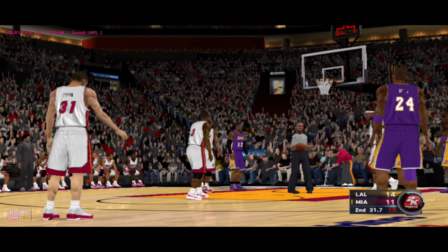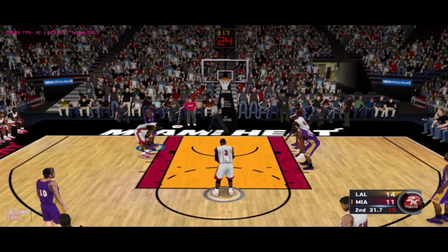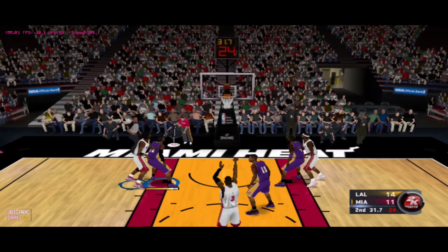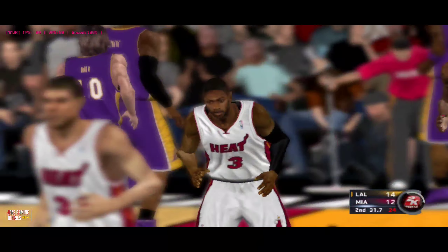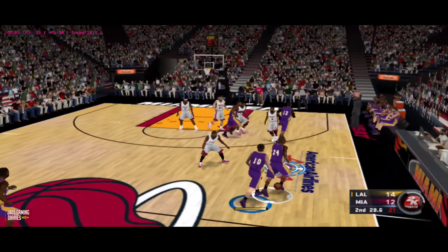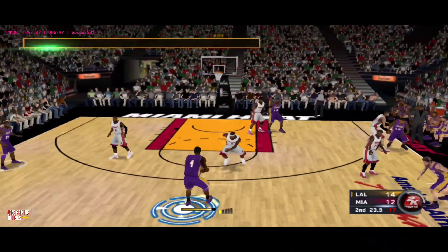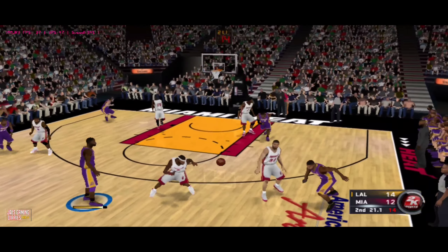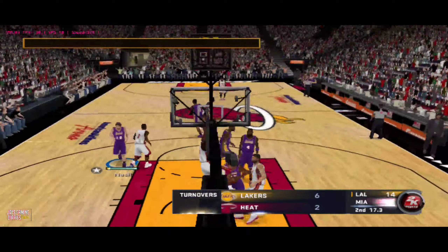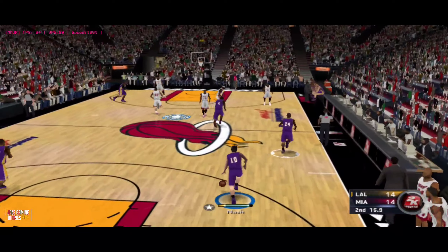And the first one drops. Both free throws good from Wade. Here's Nash — no points for him. Back to Jamison — tipped. The turnovers are piling up pretty quickly here. Excellent defense, and the steal earns him a quick bucket in transition.